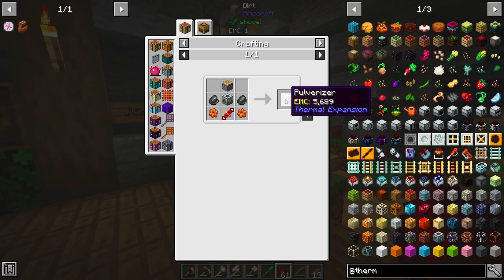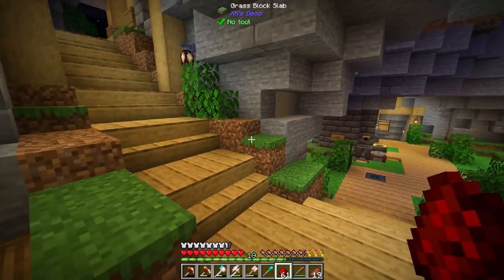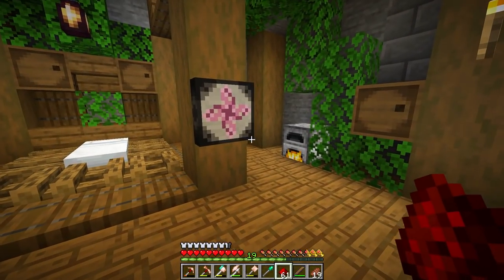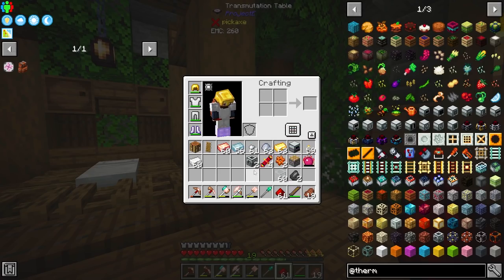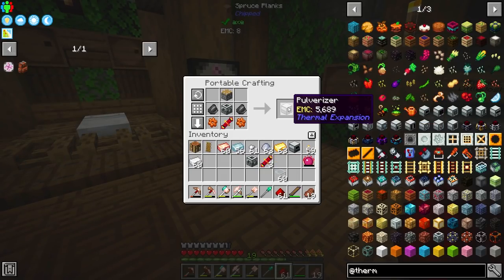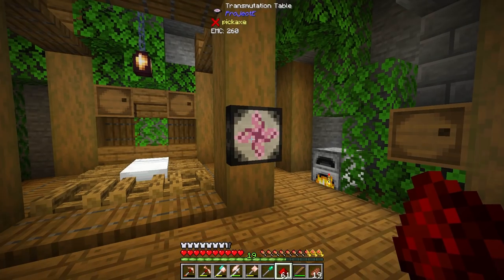I'm working towards getting myself the thermal setup — I basically want a pulverizer and a redstone furnace, so I can get ore doubling in a more efficient way rather than throwing things in my smeltery. I have all these different ores I've mined up, but I want to double those ores for a higher yield. I think I have enough for the pulverizer and I can throw these machines in — they're going to retain what they are. If I ever need a redstone furnace, I can always throw it back in here.